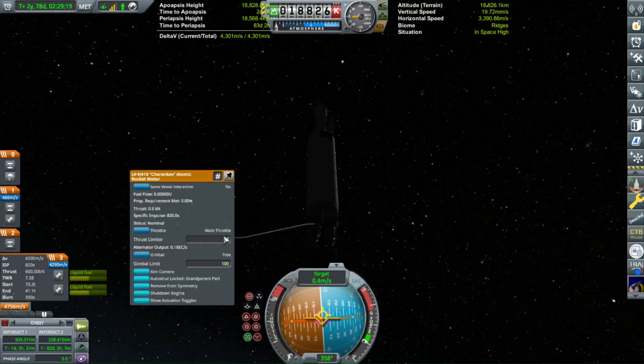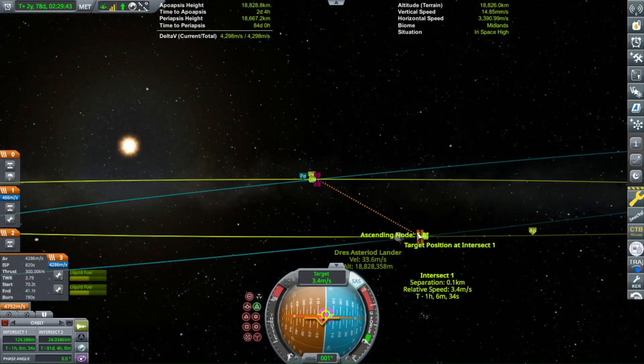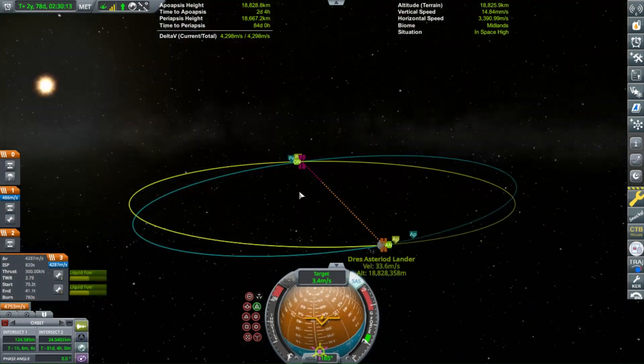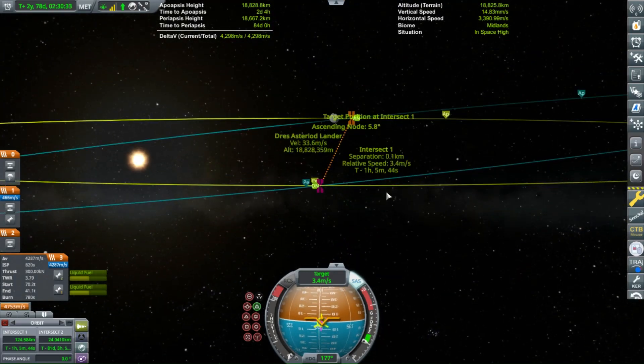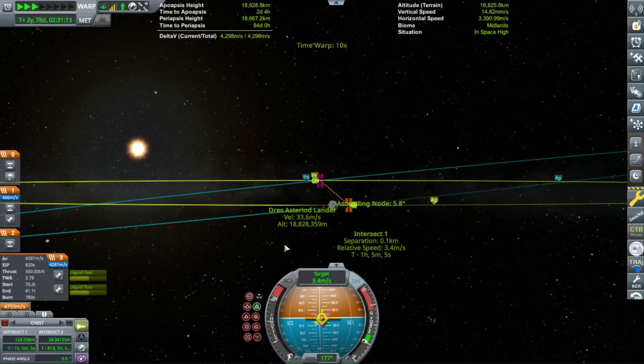Standard rendezvous, killing off our relative velocity and now just pointing towards target. We're in such a high orbit around Dres that every slight burn greatly changes our orbit. So that short burn has already drastically changed our inclination.